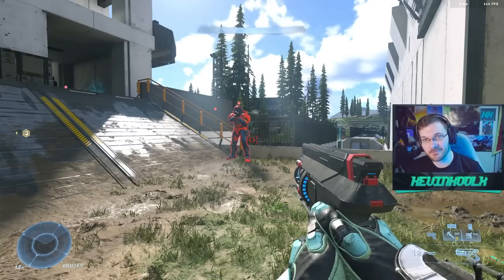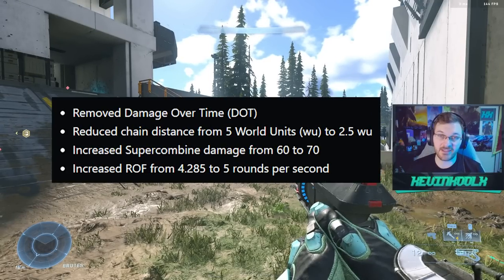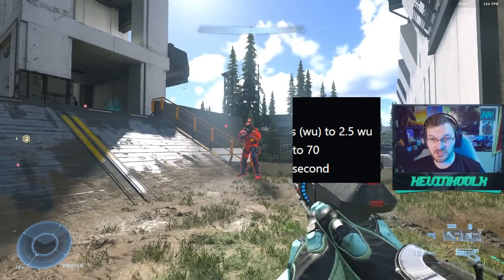Let's start off with the weapon in my hand right now — the Disruptor. It got some significant changes: they removed the damage over time effect, reduced the chain effect by half, increased the super combine damage from 60 to 70, and increased the rate of fire from 4.28 rounds to 5 rounds per second.